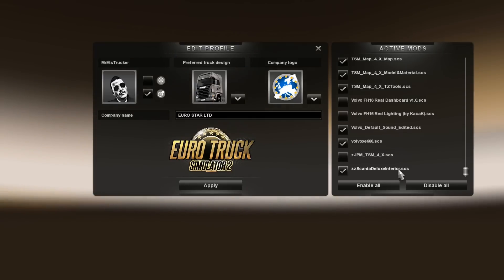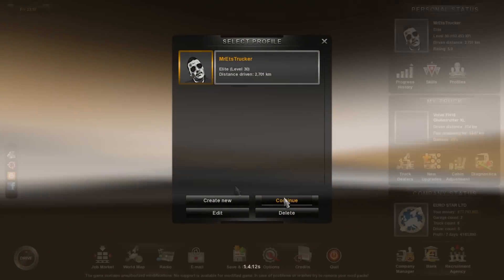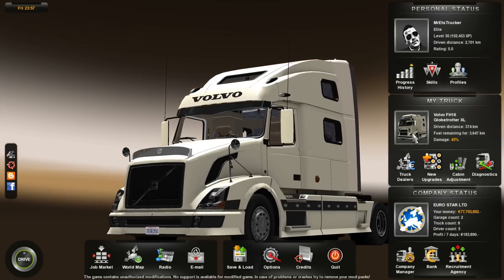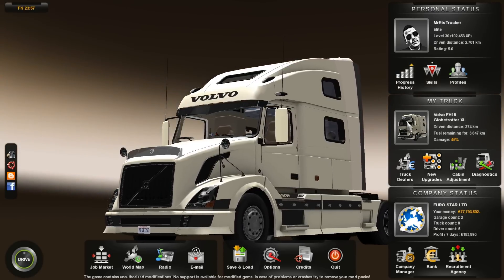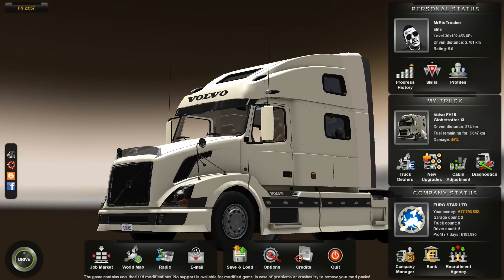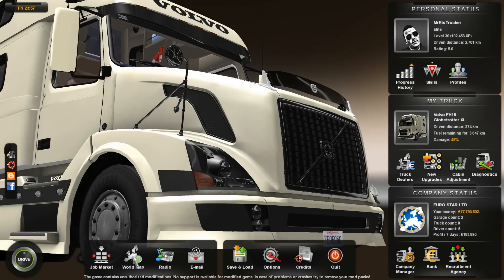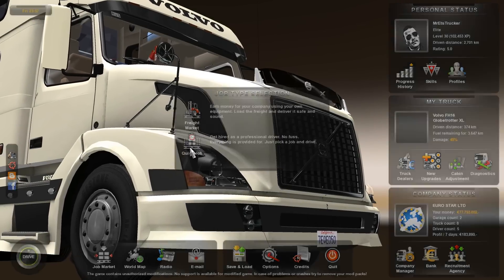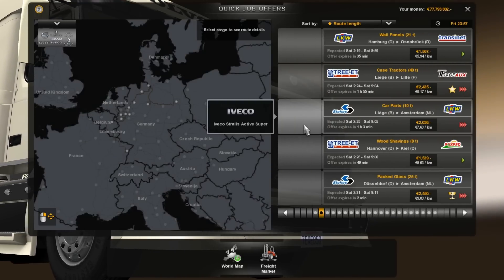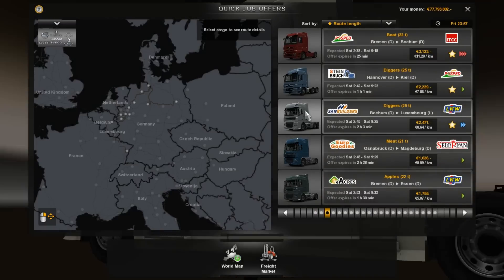And it comes to the Scania Deluxe interior, which is the interior for my Scania trucks that I really like. Here it is - take a look at the icon picture, it's really ugly, but anyway it looks like this when you're trying to find a job and a quick job.